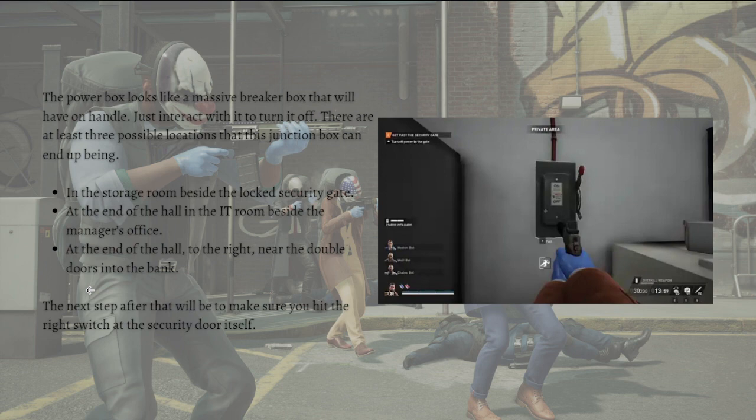The next step after that will be to make sure you hit the right switch at the security door itself. It is a pretty complicated process, but this guide will also help you with doing that.